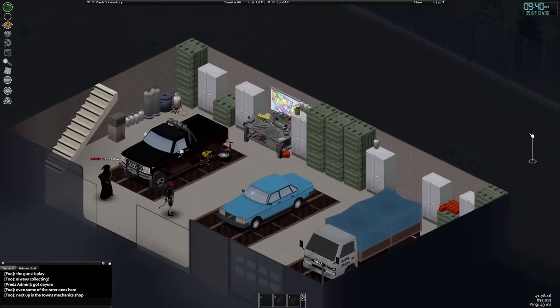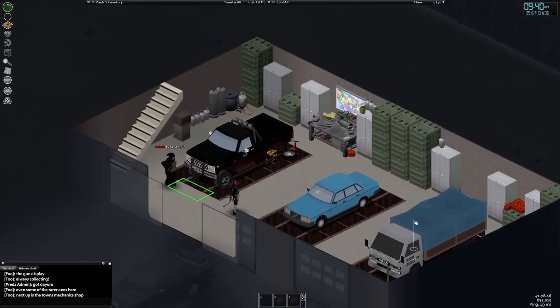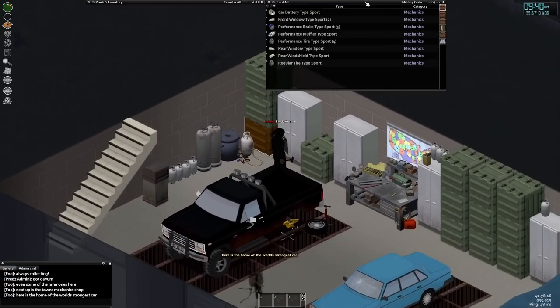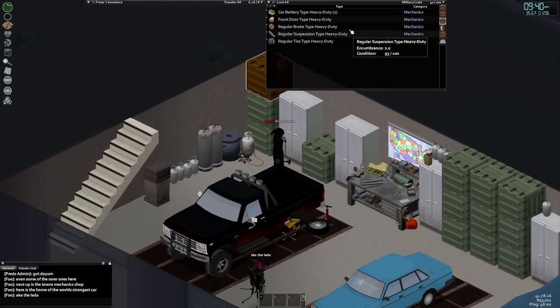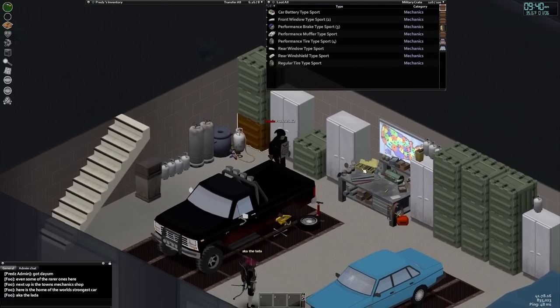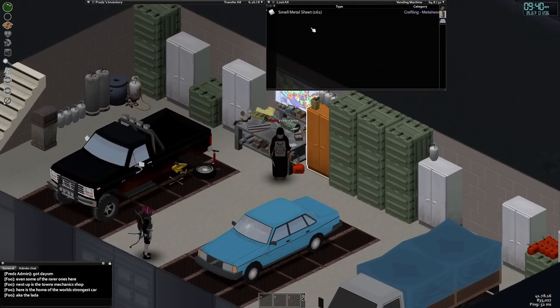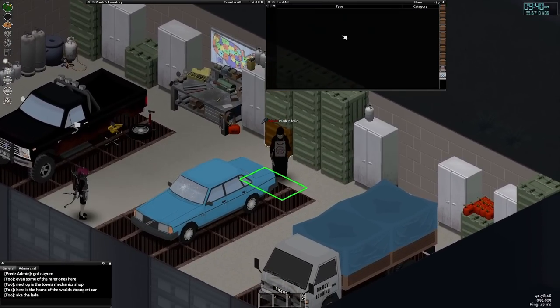In the wise words of the late great Billy Mays, but wait, there's more. Moving into the mechanic shop, Foo decorated the flooring with metal grates for the vehicles to sit on, a nice touch that I don't think many people would notice initially. The crates are all full of items you'd normally use for vehicle repair, along with some electronic equipment. This also doubles as the general crafting area, judging from all the metalworking gear in the area.